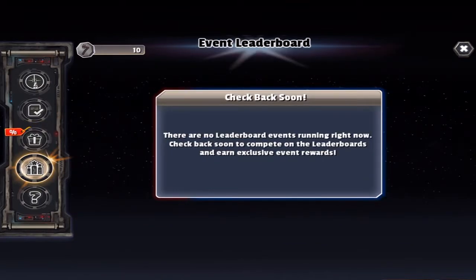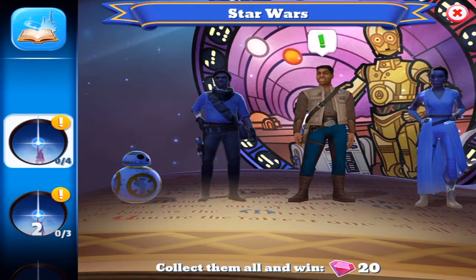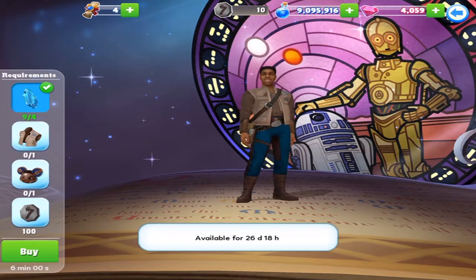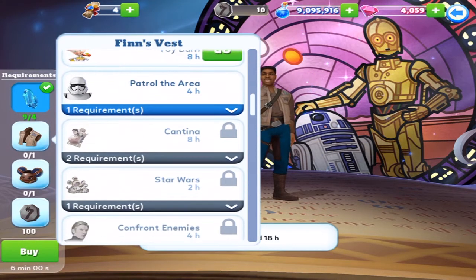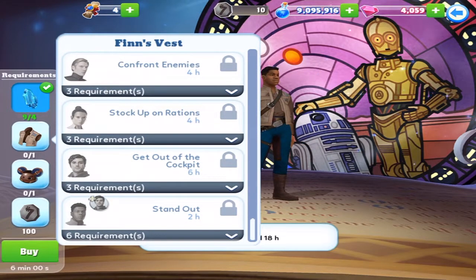No leaderboard stuff, and that's basically telling you what you've got to do. Let's look at Finn — Finn needs four of the crystals, one of the vest, and it's Ham, and what's-her-name, and Stormtrooper if you want to buy it. There's the Cantina, which I clearly don't have yet, and a bunch of the different Star Wars characters will be able to get them.